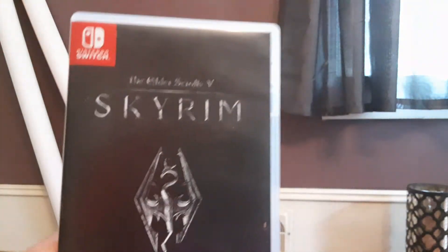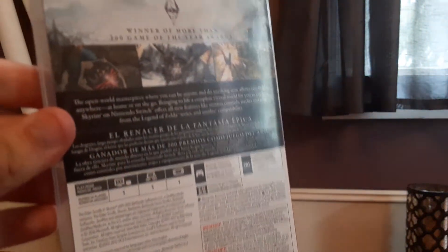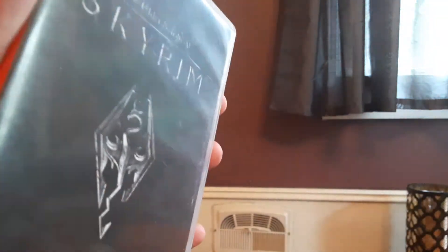I'll save the Zelda games for last because Zelda's my favorite franchise. Let's do this game here — The Elder Scrolls V: Skyrim. Skyrim's an amazing game, totally recommend it. It's rated M for mature. In the Switch version, you actually get the Master Sword and Hylian Shield through Amiibo. I love this game and I'm actually very close to beating it. Great game, definitely recommend it — go pick it up if you want.